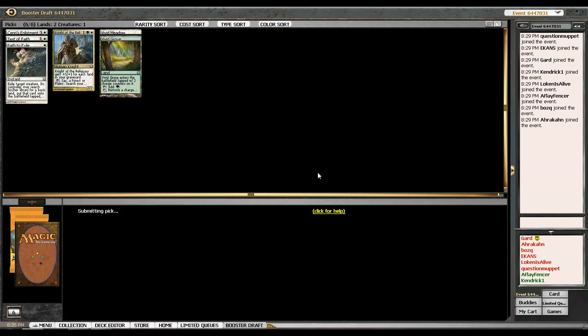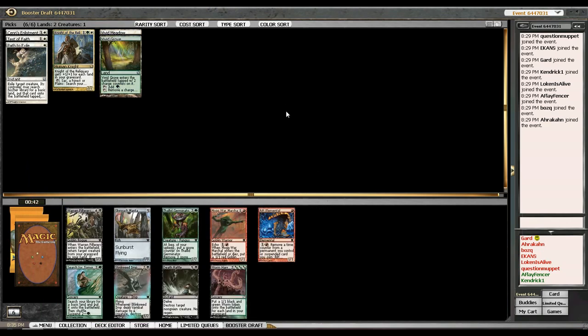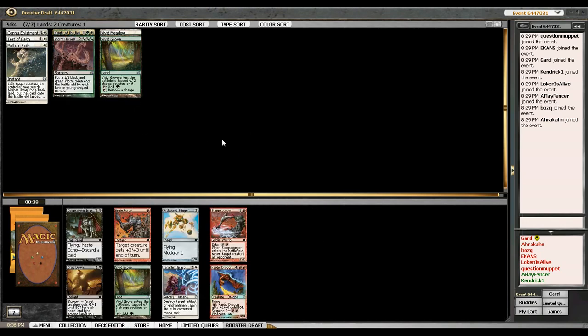Oh, it's actually a pretty good pack. I've got Worm Harvest for my Knight, which I actually want to take here — it makes tokens and has land synergy, so in the token plus Knight of the Reliquary synergy deck this is like the perfect card. The other cards are Death Rattle, Sarcomite Myr, and Thallid Germinator. Passing Sarcomite Myr here kind of sucks because that card is extremely good — it fixes your mana and accelerates you. But I'm just going to take the Worm Harvest.